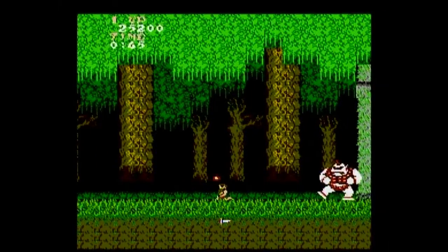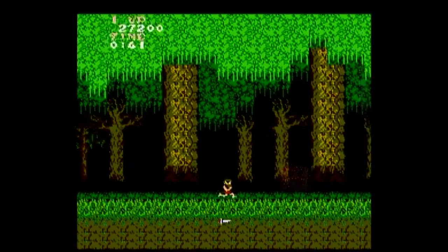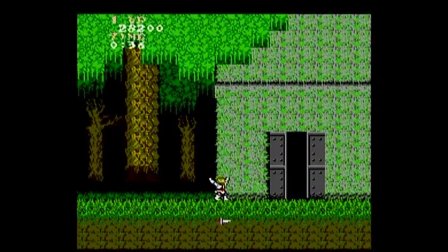This is the guy they call the unicorn or the cyclops. He's called a unicorn because I think he has one horn. And here I am getting the key to the next level and I get my armor back.